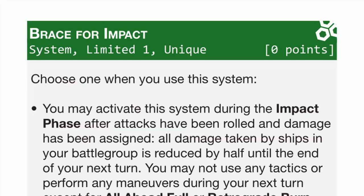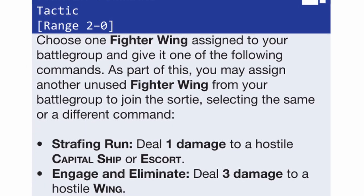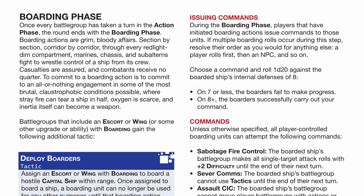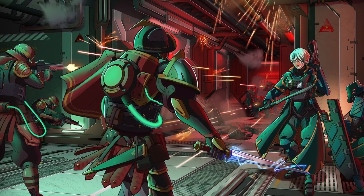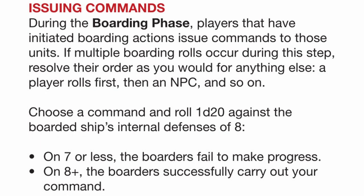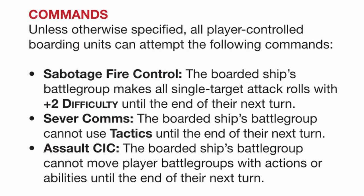Other than that, many systems and equipment can also provide you with extra tactics to use, which can include fighter wings and boarders, which have a unique tactic to deploy them and have a whole phase dedicated to them. The boarding phase is exactly what it sounds like — this is where boarding actions take place. If you have a boarding unit on board, first roll a d20 against the ship's internal defense, which is usually an 8. If you succeed, your boarders can perform their duty to disrupt the hostile ship.